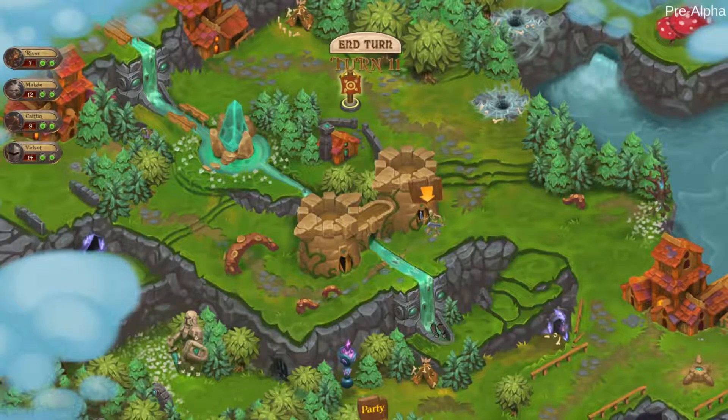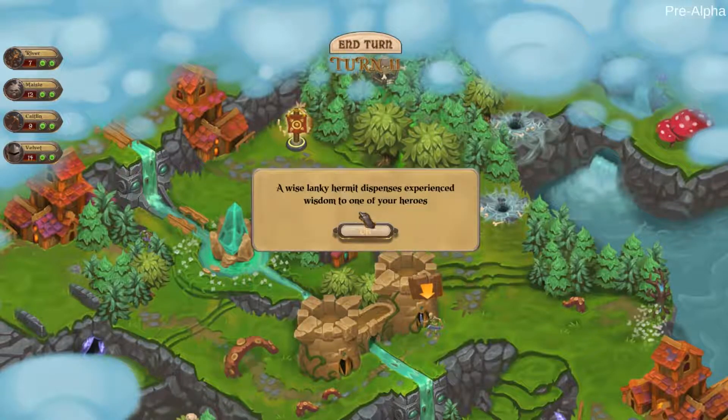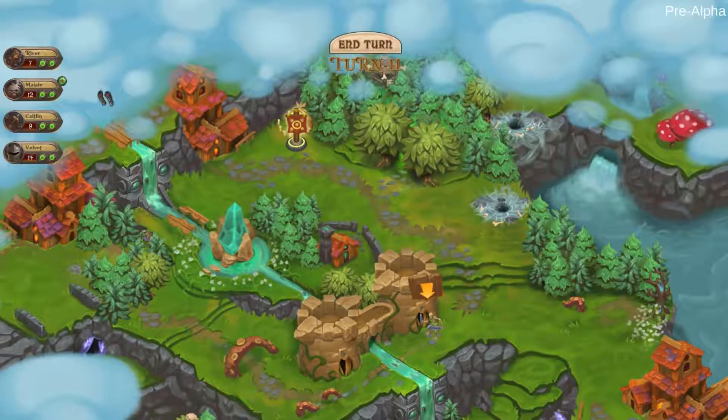That looks interesting — we can go down there, but then we can't do anything. So I'm going to go and grab this. A wise lanky hermit dispenses experience and wisdom to one of your heroes. Okay, so Maisie got a level up out there.